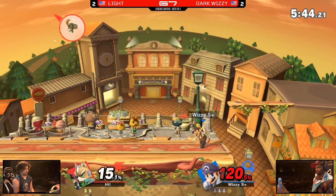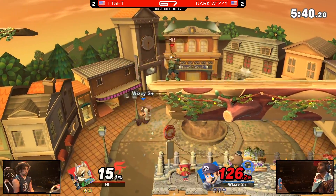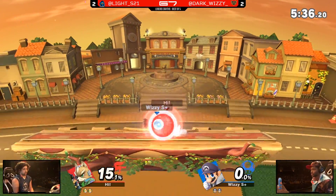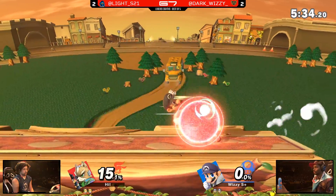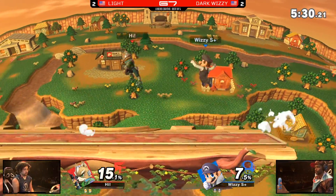We're going all the way up. The flood doing a lot. There's an air dodge off-stage but he's not going to make it back — just barely. You can see the disappointment in Wizzy's eyes. He did not want to give up a stock like that, especially not against Fox — a character that can struggle to get the KO sometimes.